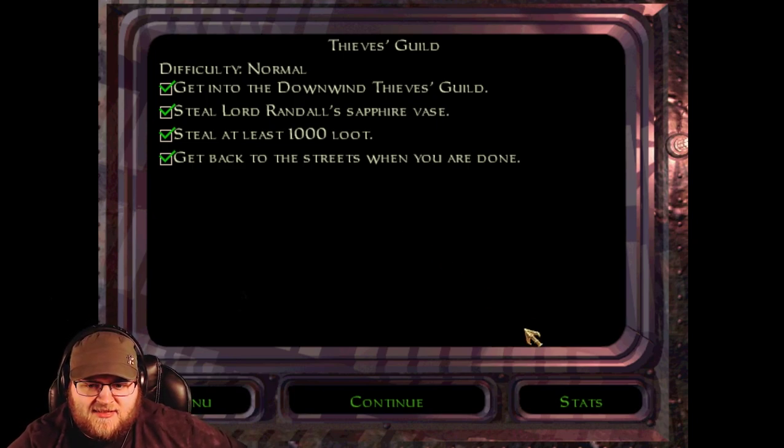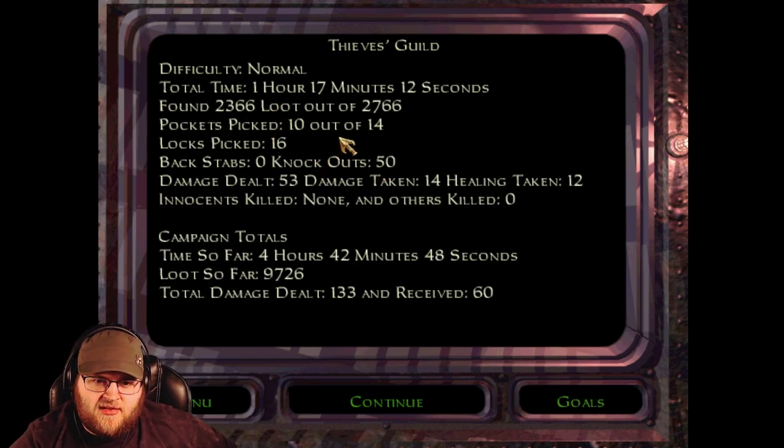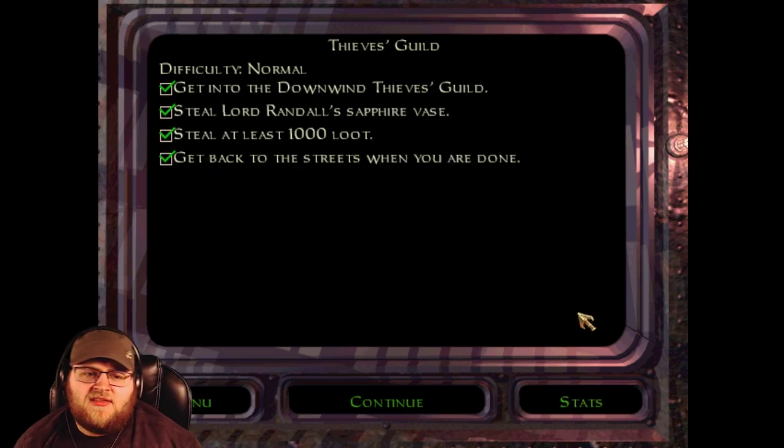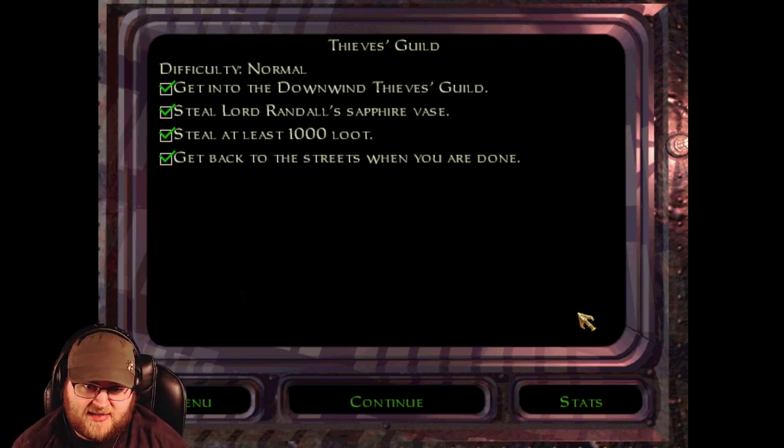Anyway, let's check my stats. I'm like 400 loot short but I still have quite a bit. An hour and 17 minutes — that is by far the longest time I've spent on any mission apart from maybe Down in the Bone Horde where I died twice. 50 knockouts. Just take a moment to consider — I think my previous record in earlier missions in the same game was like 20. 50 — that's just the sheer number of NPCs in this mission. Took 14 damage, healed 12. No midair knockouts because the one time I tried this mission I failed. But anyway, that is the Thieves Guild. This has been Fletcher Fox — I hope you have enjoyed this episode, and I will see you next time. Goodnight.